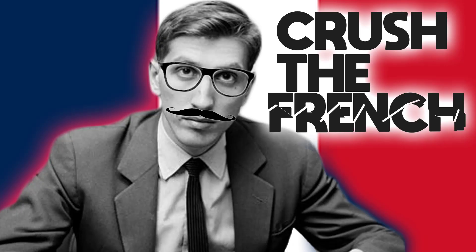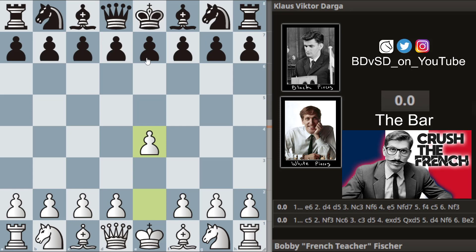Ladies and gentlemen, it's 1960. Bobby the French teacher is about to give us a tip on how to beat the French. He's up against Klaus, and he opens with e4. We get e6, the French Defense.